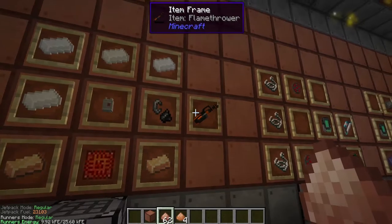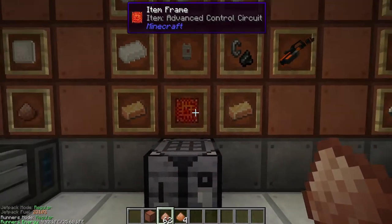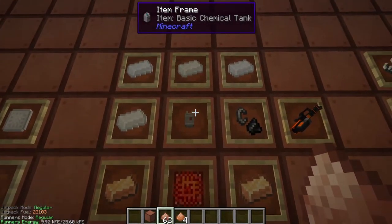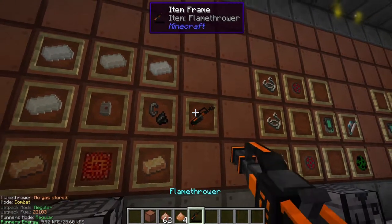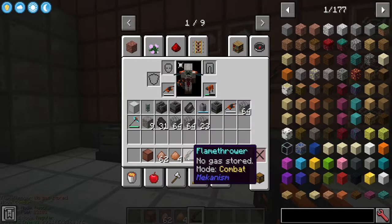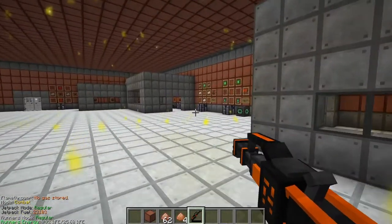To create the flamethrower you're going to need four tin ingots, two bronze ingots, an advanced control circuit, a basic chemical tank, and a flint and steel. The flamethrower is very similar to the jetpack in that you need to store it with hydrogen.